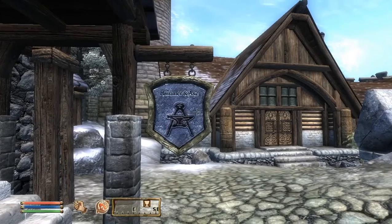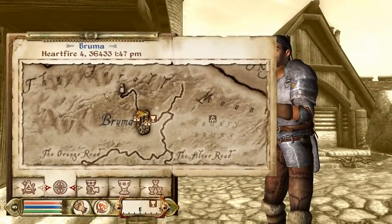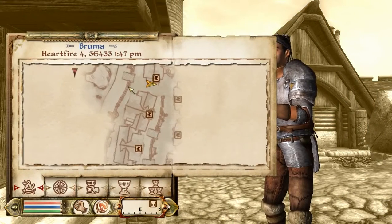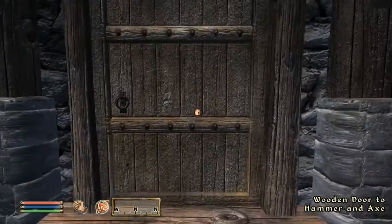The final pair of gauntlets we'll be covering in this episode are the Gauntlets of Gluttony, located within the Hammer and Axe in Bruma. Travel to the North Gate and turn right upon entering. You'll come across the Hammer and Axe located here — head on inside and purchase them from the shopkeeper.